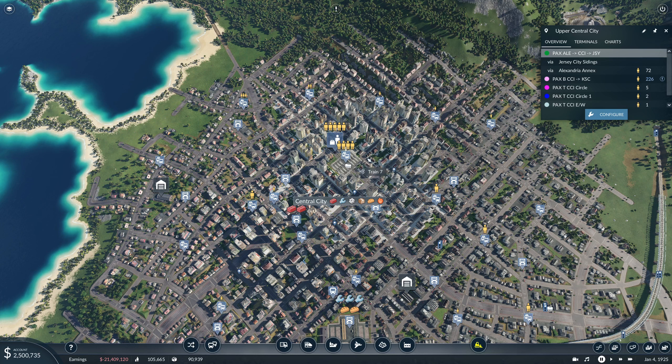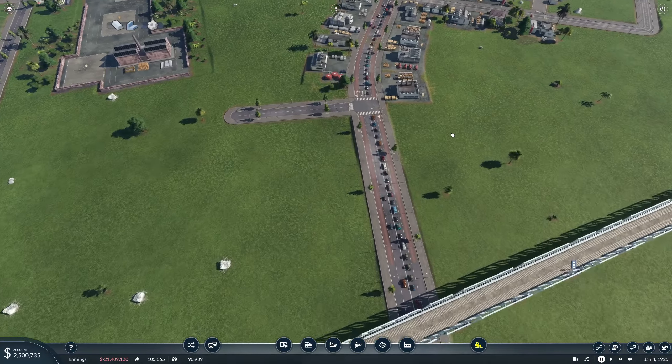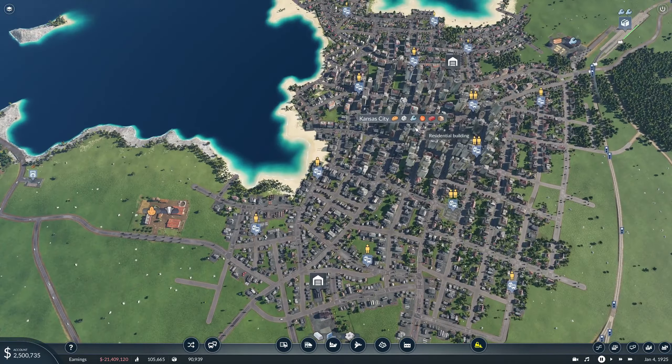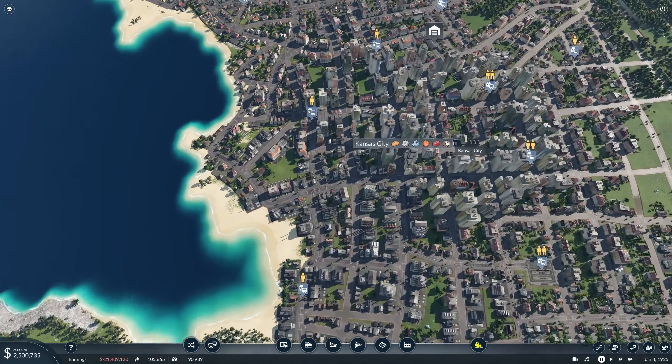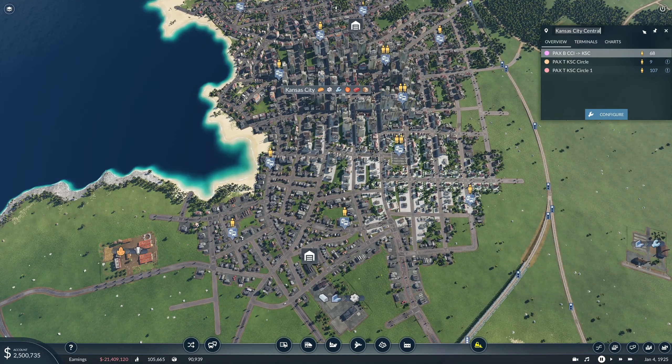Looking at the central city bus terminal — we'll call that the Central City Bus Terminal. The only line that has passengers overflowing is the bus up to Kansas City, and the traffic up there is also horrendous. So we are going to get our train moving up here today. We do have a bus terminal here, so we'll call that the Kansas City Bus Terminal.